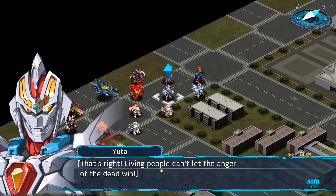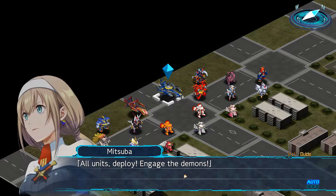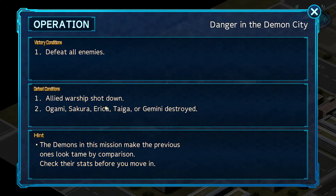'Living people can't let the anger of the dead win,' says Yuta. 'Let's go, we'll start with these demons.' There are so many characters, so many units — which I guess is good but good grief. So we've got no blue victory conditions, meaning we need to defeat all enemies, but there's going to be more enemies warping in as the battle progresses. Defeat conditions are as usual: ally warships shot down or one of these five key units is killed, which is troublesome because they are fairly squishy.